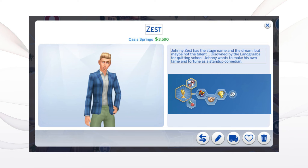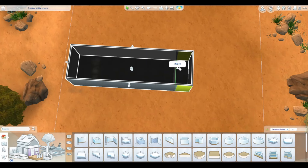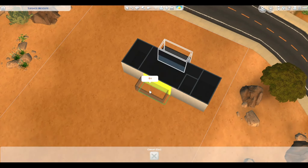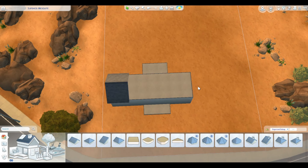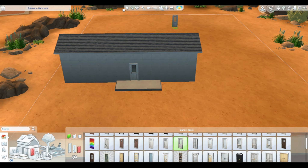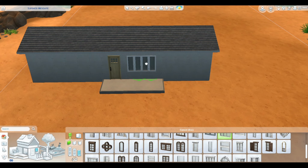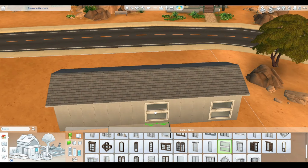Hello everyone and welcome to another Townie Refresh. Today I am doing Johnny's Zest Home, and I went back and forth with this one quite a bit. I wasn't sure what I wanted to do with it. I actually restarted this build like four or five times, which I of course cut out.